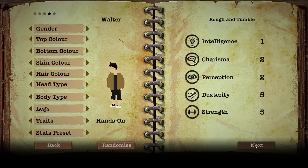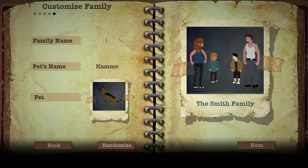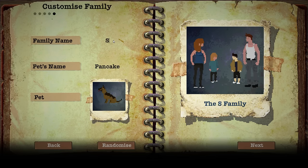Last but not least, our dog. We're not gonna call him Hamo in homage to 60 Seconds — we're gonna call him Pancake. And the family name — let's go with the Smith family. I don't have too much of an opinion on that name.